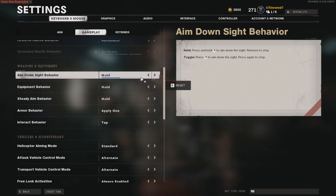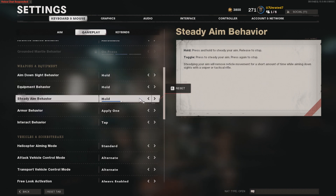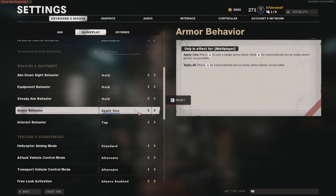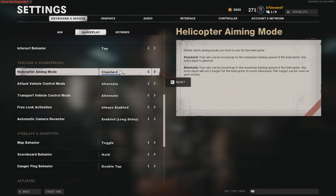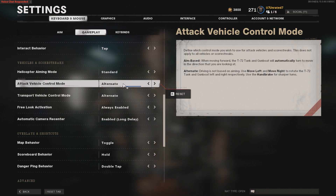Underneath weapons and equipment: aim down sight behavior — hold, equipment behavior — hold, steady aim behavior — hold, armor behavior — apply one, interact behavior — tap. Underneath vehicles and score streaks, for helicopter aiming mode we have standard, attack vehicle control mode — alternate.